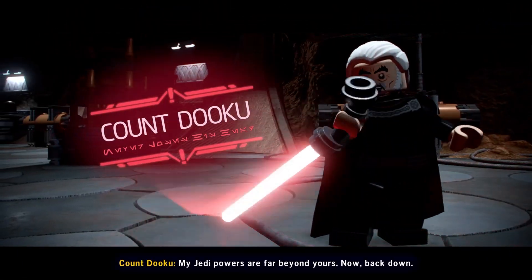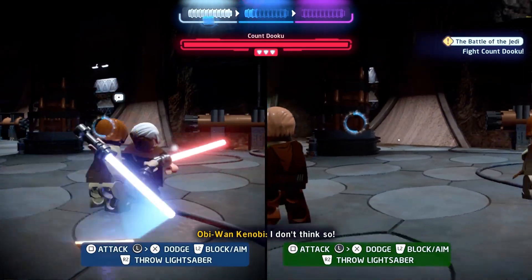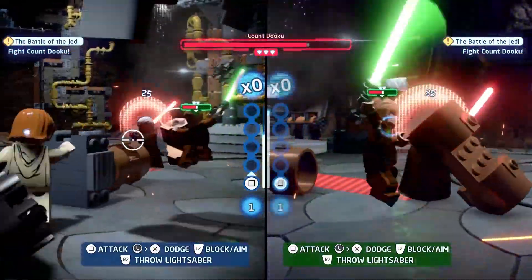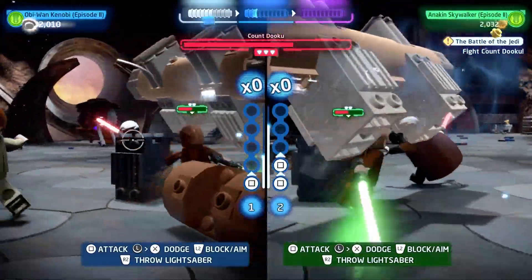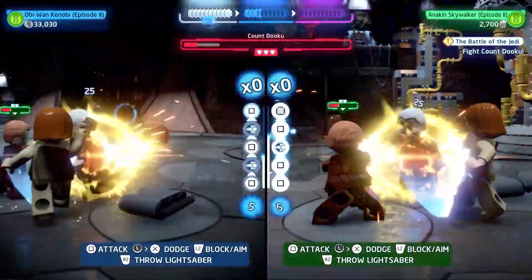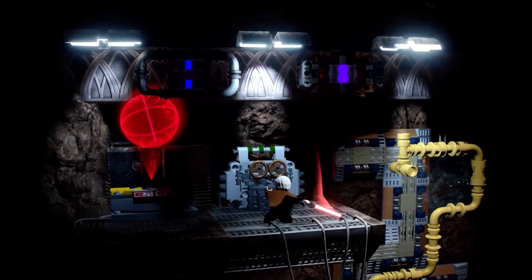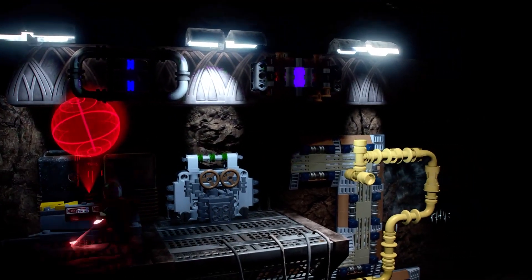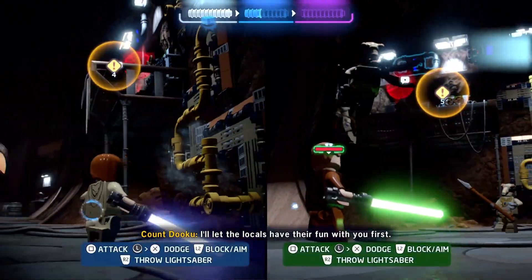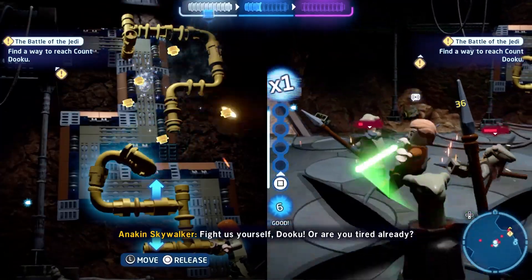Throughout the fight, the Count will jump to higher ground, and you'll have to find a way up to his platform to bring him down. The only way to do this is by ripping the pipes from the walls of the arena and climbing up with your lightsaber. Unfortunately, this isn't really covered too well in terms of co-op play, because when ripping the pipes off of the wall, your teammate has their vision obstructed by the force interaction.